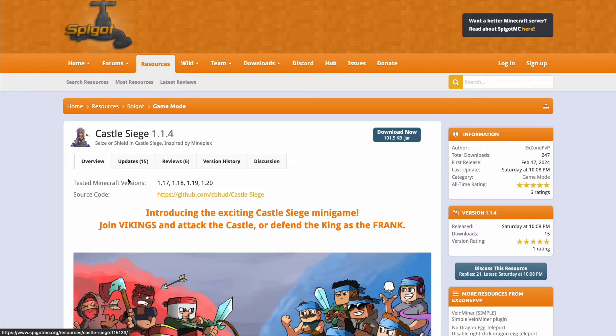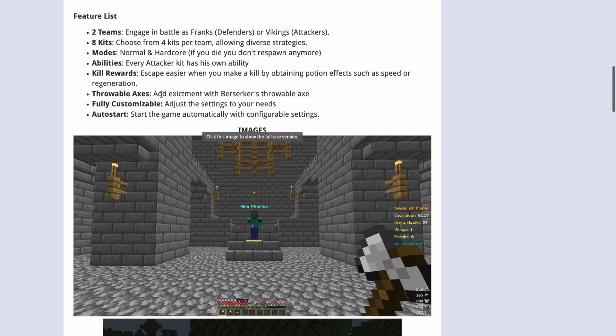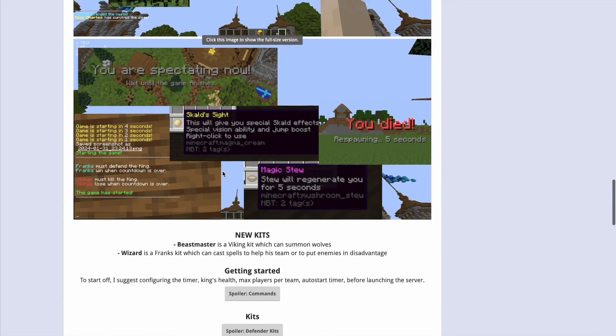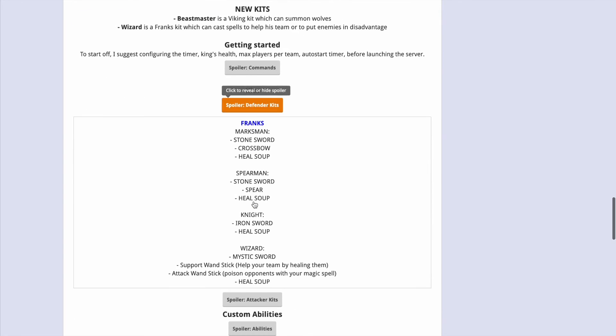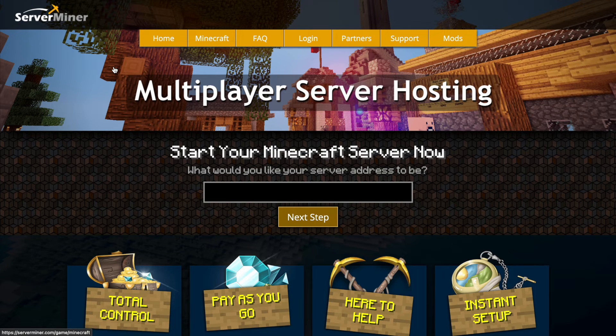Here we are on the Spigot page. You can see it's been updated from 1.17 to 1.20, and if we scroll down there's great information about the plugin and the various different kits which you can look at in more detail. If you need a server to host it on, check out serverminer.com for the best and cheapest hosting around. That's it from me — subscribe, like, comment, and I'll see you next time.